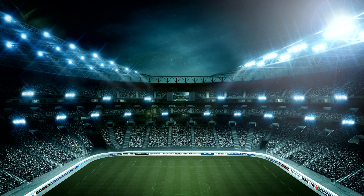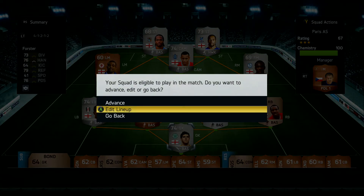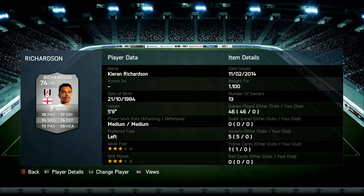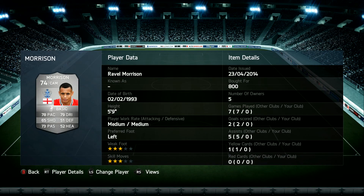We have no more coins to spend, but look at these new signings I have made. It's absolutely amazing. We have got Kieran Richardson at left back for 1.1k — look at those stats, near enough all of them in the 70s apart from heading, and he's got 3 star on weak foot and skill moves. We've got the upgraded Ravel Morrison: 78 pace, 79 dribbling, 65 shot. Very decent.